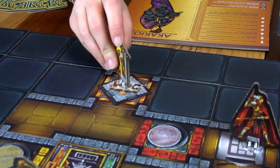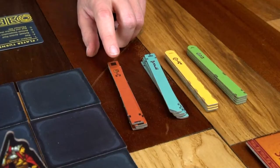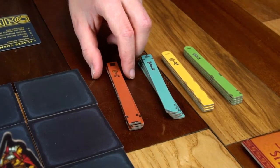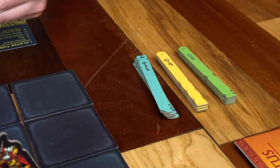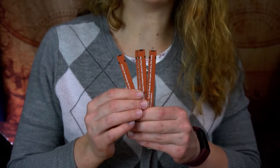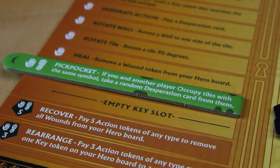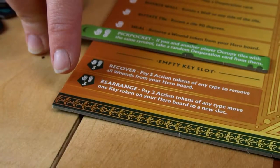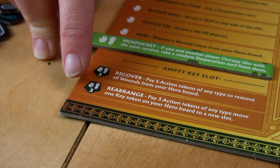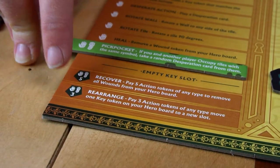The next action is Discover Key. Your standee must be on the tile that has the key symbol. Whenever you discover a key, you gain the matching key token for that tile. You can look at all the key tiles and choose one to keep, placing the remaining ones face down in front of other players. When you claim a key, take it and place it on your player board on one of your actions — the new key action replaces your old one. Note that the two actions colored slightly differently are special actions that can never be covered with a key and should always be available to players.